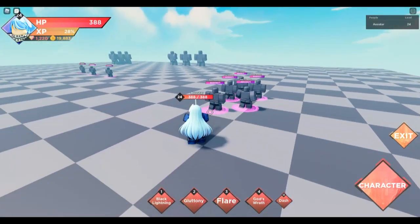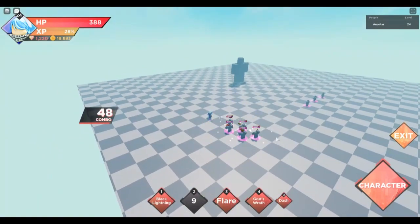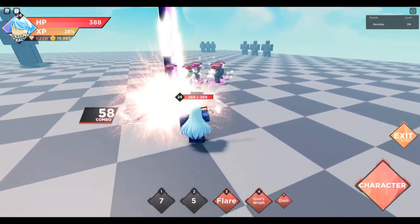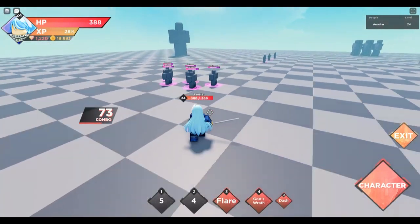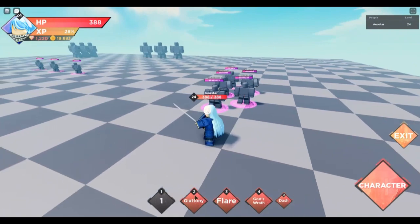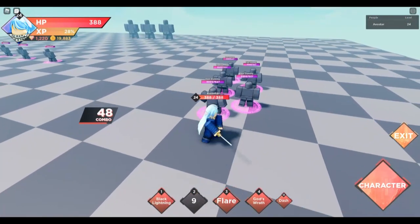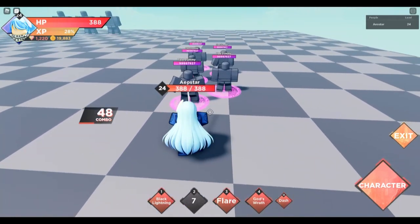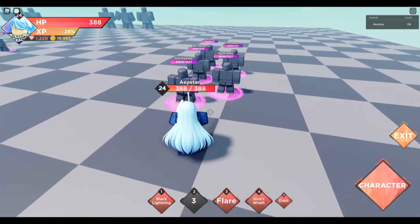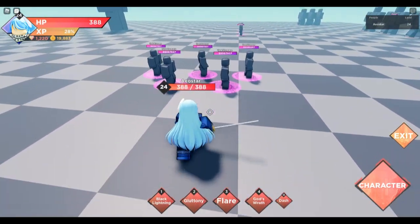The second move is probably the worst move for me — Gluttony. It's a long animation and you stand still, you can't move. Black Lightning and Flare you can move, so that's super good. Gluttony is really punishable. It slows people and the mobs that attack you, but they will still attack you if they're close enough, so it's tough.